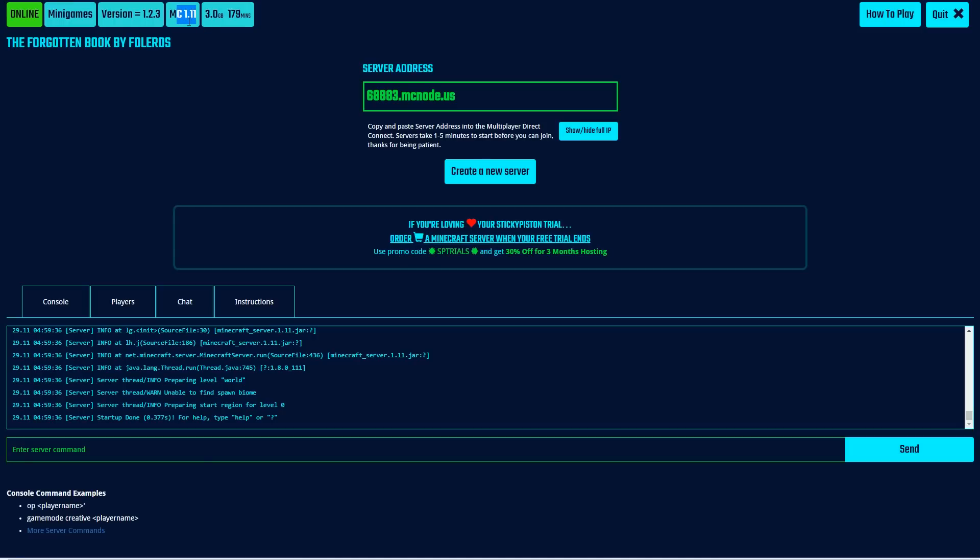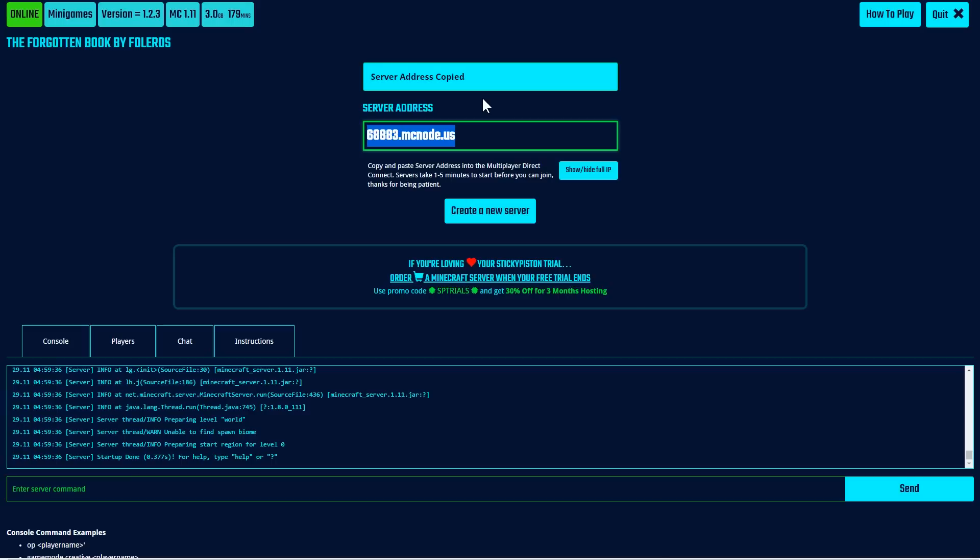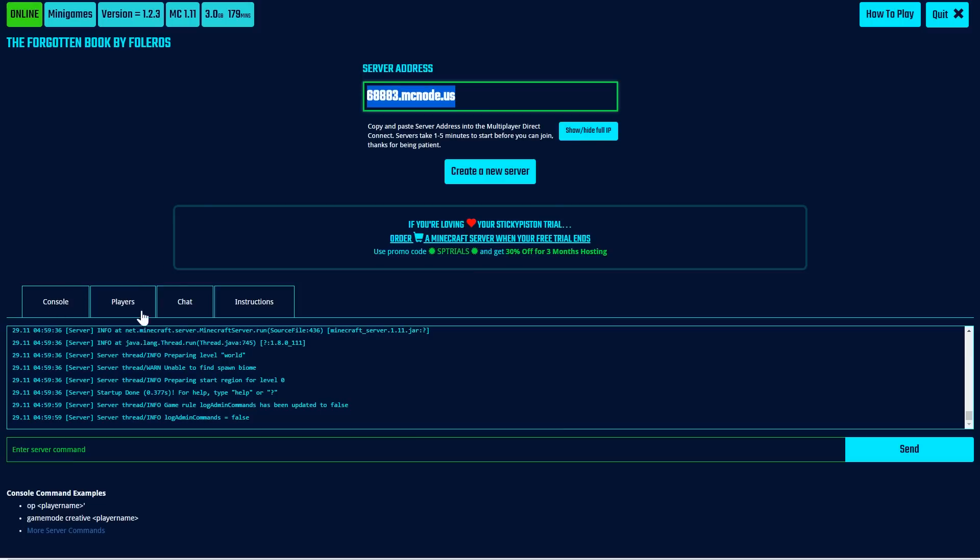If you're running an older version of Minecraft, you'd have to load that into your Minecraft launcher. You can also see how much memory is allocated — there's three gigabytes, which is a good amount — and how much time is left on this trial server. All you have to do is click the IP and it has now been copied into your clipboard. You'll also have a few more options, which I'll get to once I have joined the server.